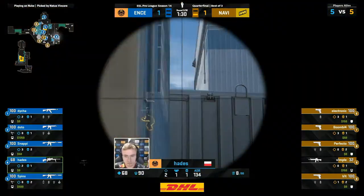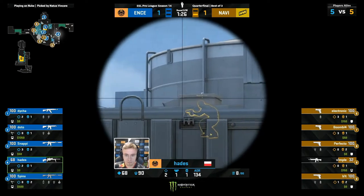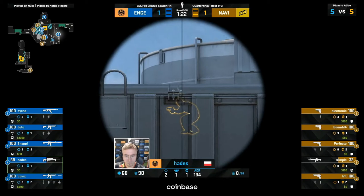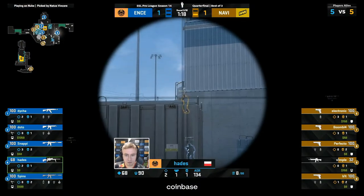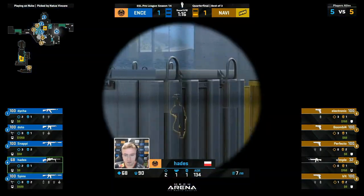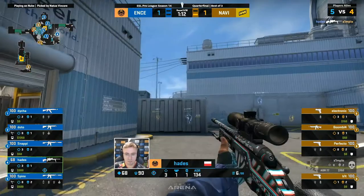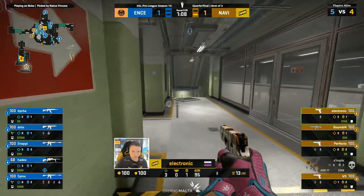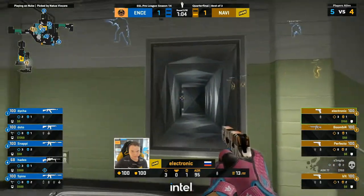Hades makes his way back across. If he could get back over towards Hell and CT boxes, that would be fantastic. He's aware of Boomich's tricks. Electronic sneaking down Secret — see if his patience is rewarded. Boomich is off. That's the info. He's there — and another one, converting what he started on Simple. The Krieg has been scooped up — Boomich retreating immediately. Simple's hero weapon no longer in his hands, courtesy of the Hades scout.